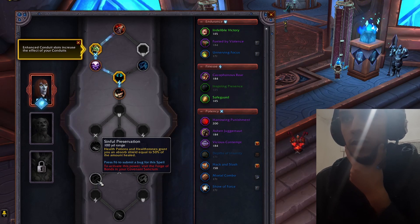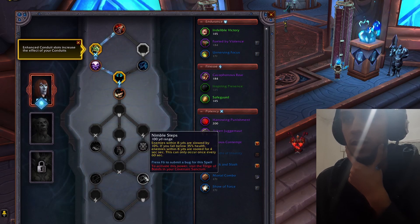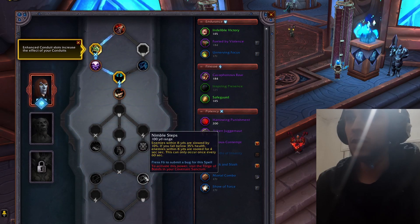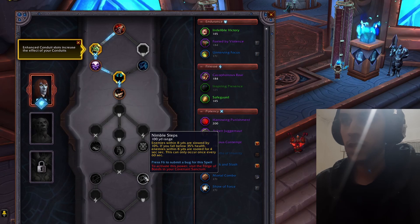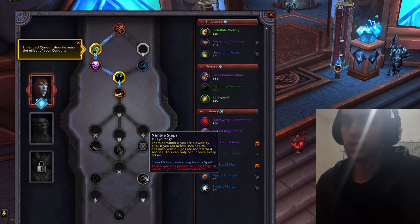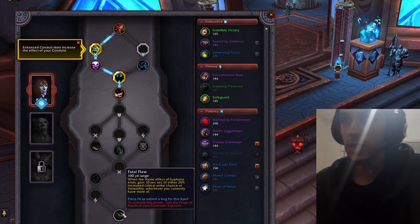Let's take a look at the new Venthyr soulbind options. Health potions and healthstones grant you an absorb shield equal to 50% of the amount healed — nice. Enemies within eight yards are slowed by 10%. If you fall below 35% health, enemies within eight yards are rooted for four seconds; this can only occur once every 60 seconds. There is no damage increase here.